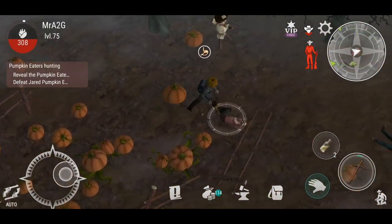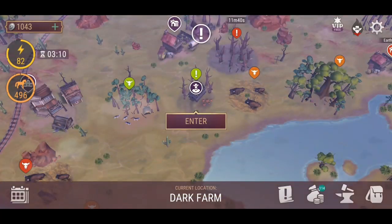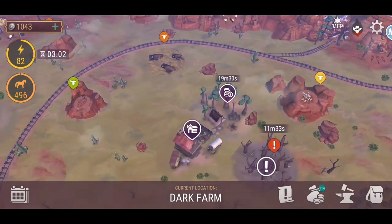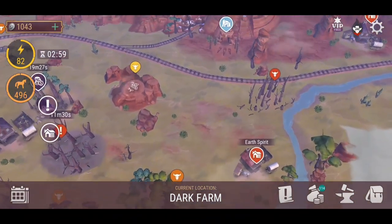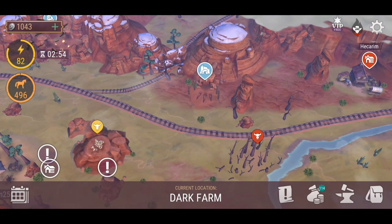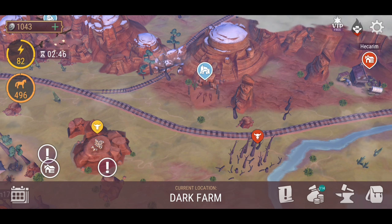I'm guessing we have to go into the harder zones in order to find these NPCs. As I said before in the dev notes — let me go back to the notes real quick. Help Elwin deal with the Pumpkin Eater's gang. Track Jared down using his lair map. Map pieces can be found in orange and red locations of the central area. Watch out for the Pumpkin Eater's henchmen.